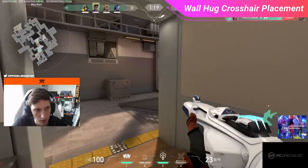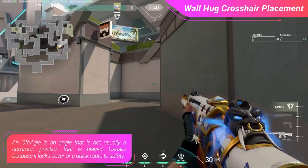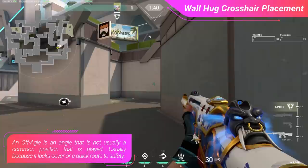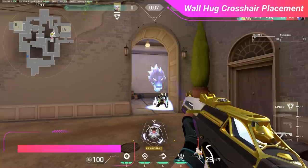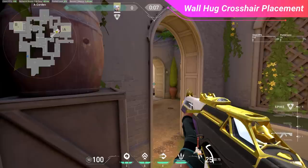Finally, your positioning also affects wall hug crosshair placement. An off angle — one not commonly played, usually lacking cover — can catch opponents off guard. When using an off angle, it's safe to assume enemies won't hard clear your location, so wider crosshair placement is ideal since they're more likely to just sprint past you. Conversely, if you're on a common on angle, enemies are more likely to use a normal tight peek to clear those meta positions, so you should place your crosshair a bit tighter to counteract this.